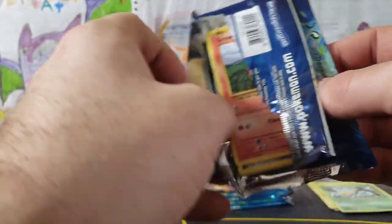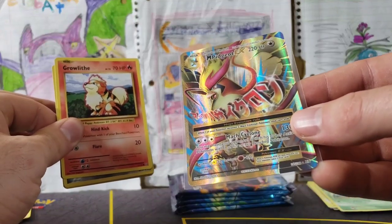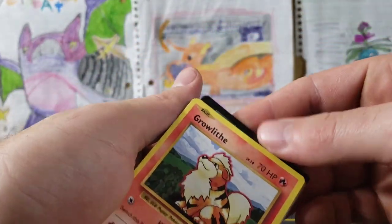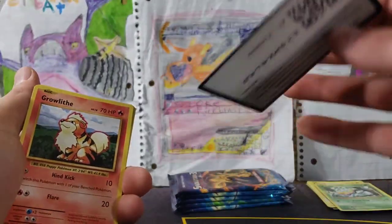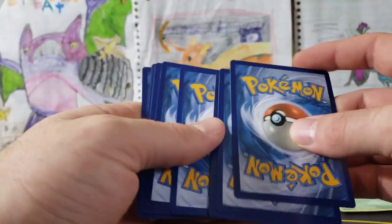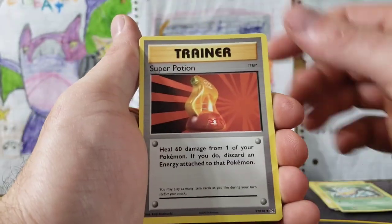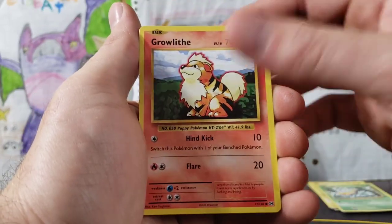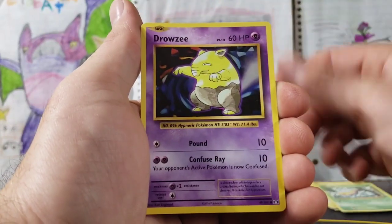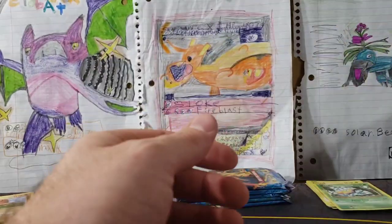See if we can get any Charizards — that Mega Pidgeot is really, really cool; it almost looks like a gold card. Another Charizard Spirit Link, Super Potion, Machop, Growlithe, Steel Energy — that's on the base set. Staryu, Drowzee, Electabuzz Common, Growlithe Reverse, and a Starmie Regular Rare.